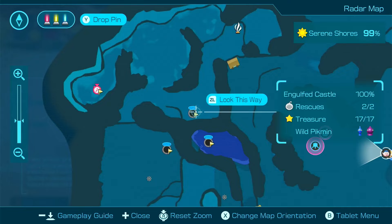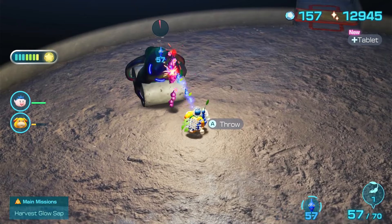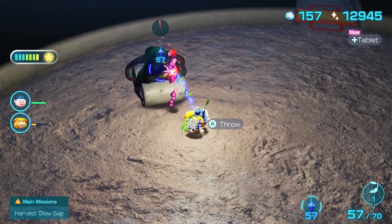It's located right here on the map. Clear the cave like normal and just be careful with the water wraith. Once you make it to the fifth and final level, you unlock purple Pikmin.